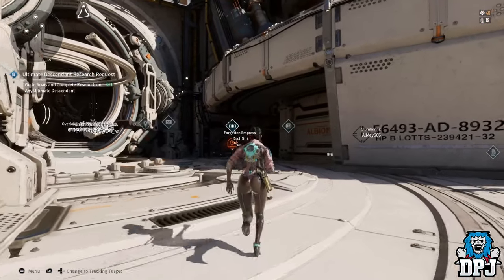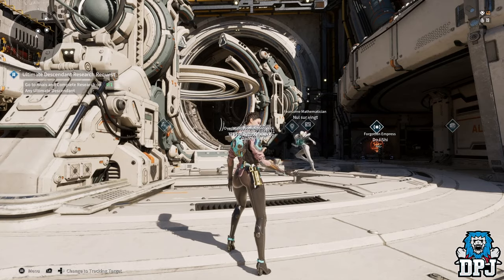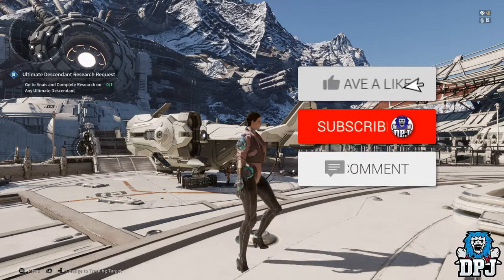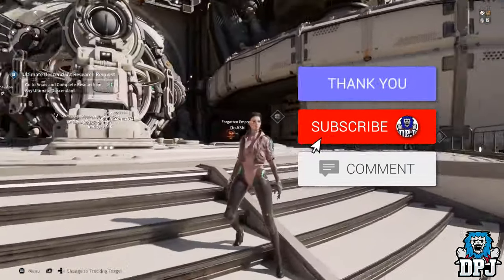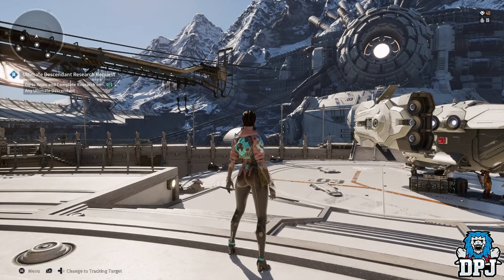Welcome to the channel. Today I want to talk about a new hotfix patch that was just released, now live in the game. There are a few cool things — some nice buffs and quality of life changes, and also a bit of a nerf to the Vulgus strategic outpost, but also a little buff to them as well.